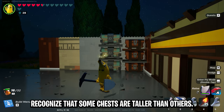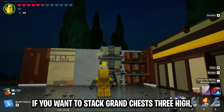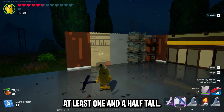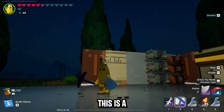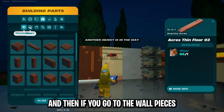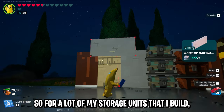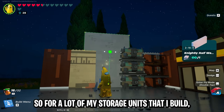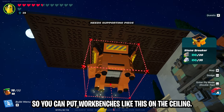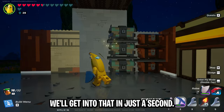Recognize that some chests are taller than others. If you want to stack grand chests three high, you'll need to build the building at least one and a half stories tall. A standard floor height is one story, and then in the wall pieces section all the way down there are half wall pieces. For a lot of my storage units I build them one and a half walls high — this also gives you plenty of room to put workbenches on the ceiling.